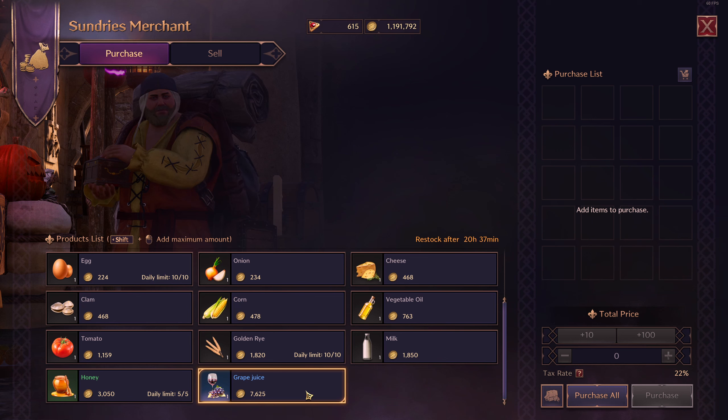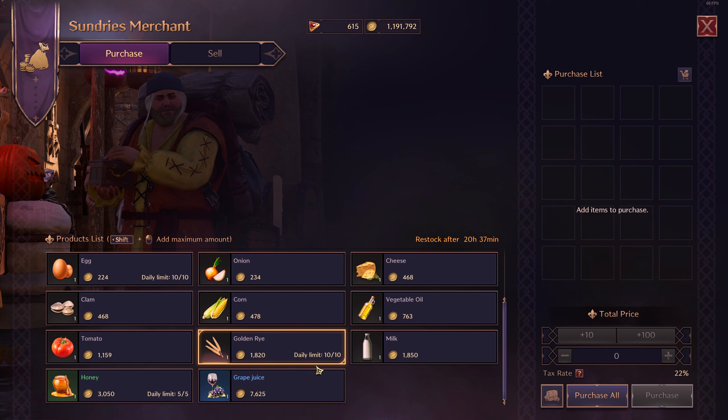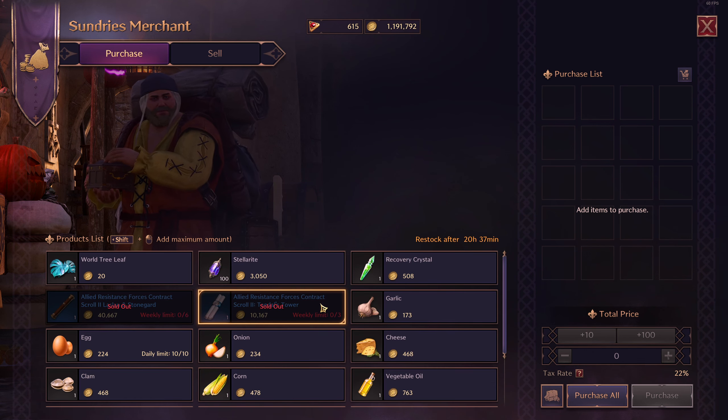Also for cooking — you can now purchase the grape juice from the sundries merchant, and it's unlimited. There's no daily limit, it's purely unlimited. So make sure you go ahead and do that, and you can start cooking different ingredients now because of the grape juice. That's really, really good to see added into the game.